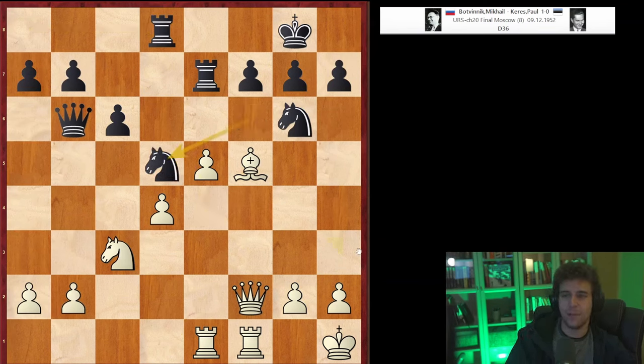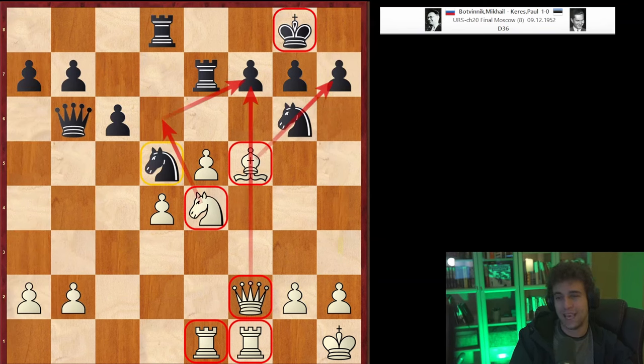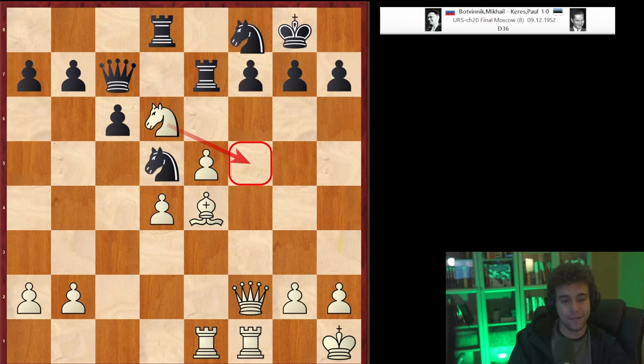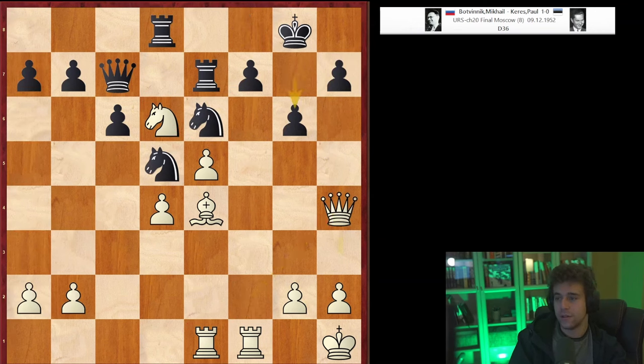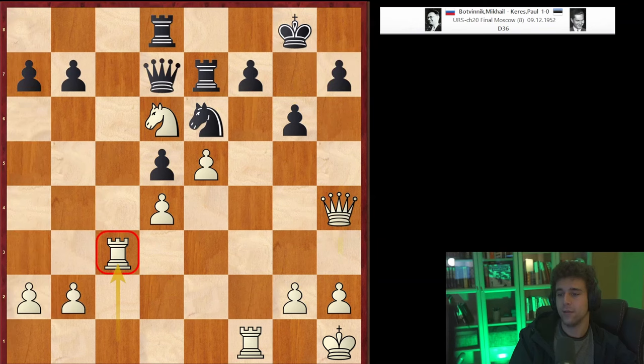Notice how he puts the queen on f2 so that it protects the d4 pawn after he plays e4. Sometimes the dark-squared bishop fulfills this role — I'll show you one of my games where instead of a queen on f2 you put a bishop on f2, precisely for the same reason. Bishop b6 first, then he sticks the knight on f5 to induce a favorable trade, and after queen b6 it's time for e4. Watch how quickly black's position collapses. They trade, Keres tries to attack white's center, but Botvinnik just keeps advancing — e5. As is very common when you play e5, you create a nice pathway for your knight to a beautiful outpost on d6.